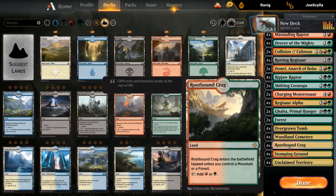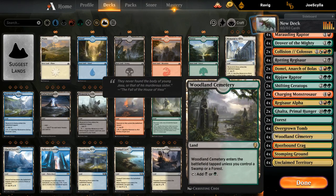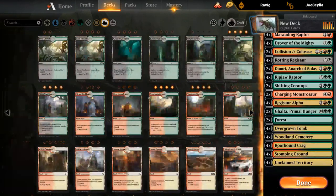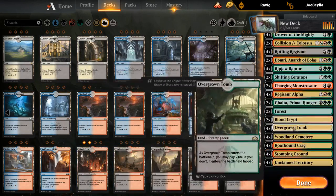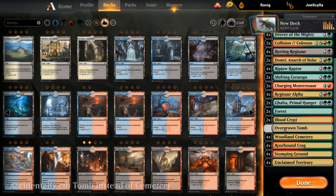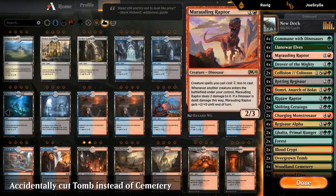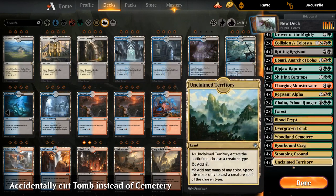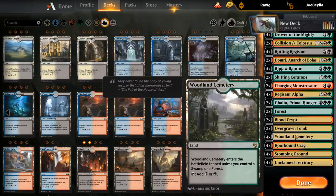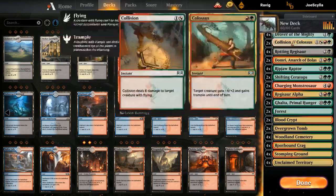We've got 12 red sources for the turn-two Marauding Raptor — that's a bit low, should be like 13-14. Maybe I'm supposed to play a couple of Mountains or a couple of Blood Crypts. Now we have 14 red sources for the turn-two Marauding Raptor, 10 untapped green sources plus 4 Unclaimed Territory for the turn-one Llanowar Elves. 12 black sources plus Drover, plus Commune that can also fix — so this could work.